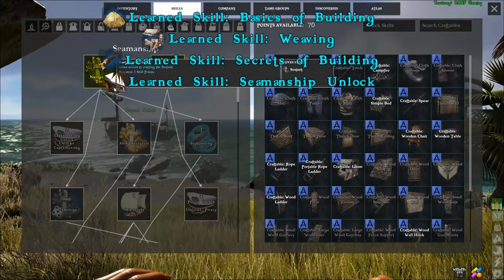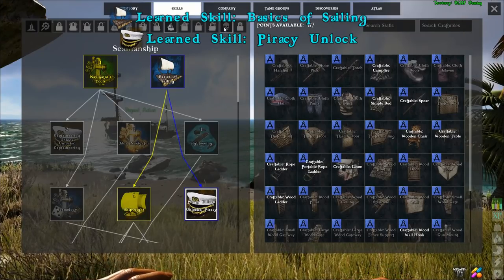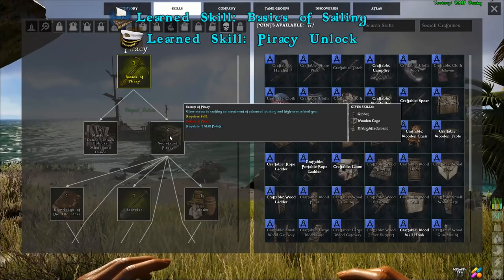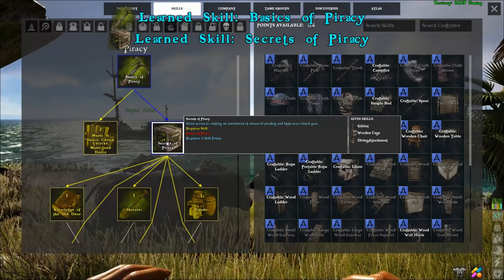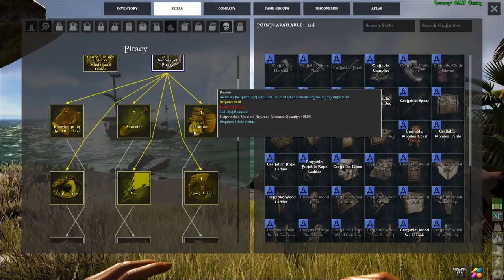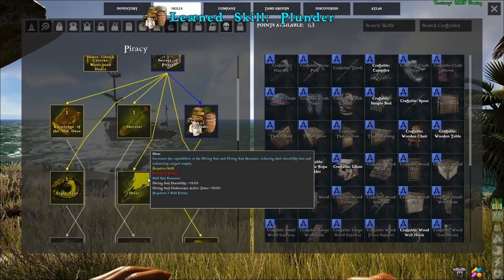On the far right of the third row of seamanship we can unlock piracy, and within piracy in order to build the diving attachment we need to unlock secrets of piracy. The piracy tree also has a plunder chain of skills that greatly increases the amount of resources you recover, as well as a chain of diver skills which increase the diving suit's durability and the amount of time you can spend underwater in a diving suit.